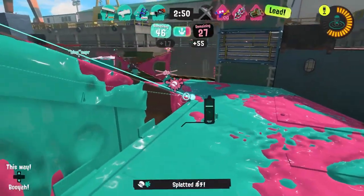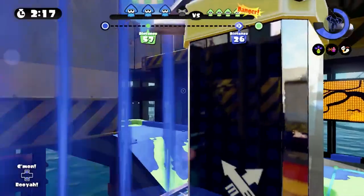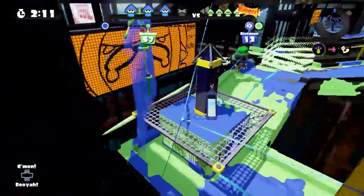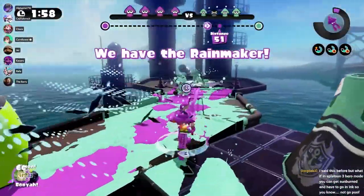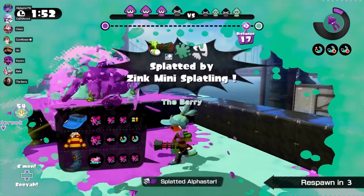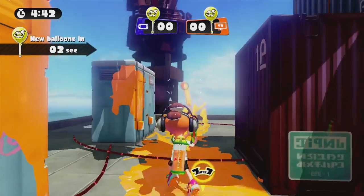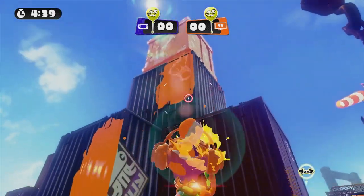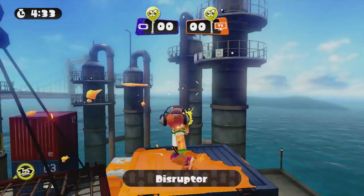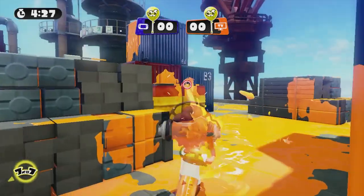If you want to know why these maps got banned, take a look at this. The Tower Control path would go over the water where the elevator would be and then into the mini-splatling jungle — just looking at the gameplay makes me sick. Rainmaker was even worse, as the goal was at their spawn shield. It would make it impossible for you to get out of your own base if the enemy team got close, because they could just spawn camp you.